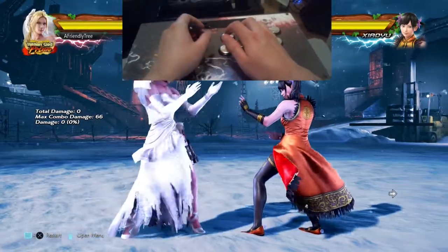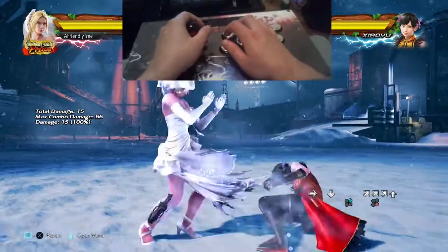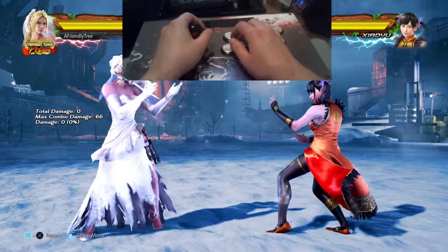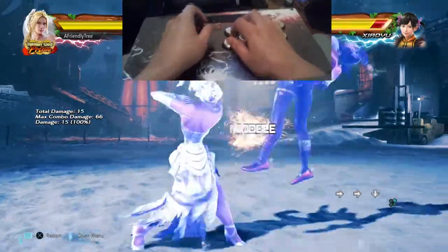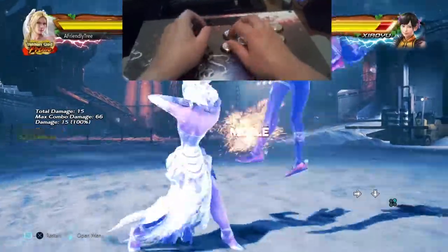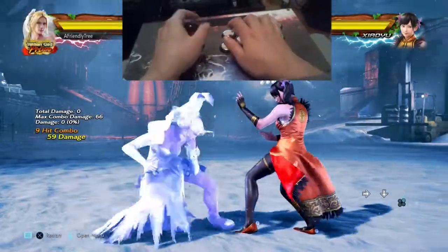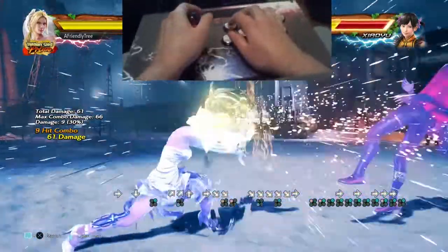Off a while standing two, you're not going to be able to get an up forward four - you don't recover fast enough and they don't get launched high enough. In this case, what I'm going to suggest is you omit the up forward four and just go straight for the up forward three, doing the same combos as before: up forward three, down forward one, down forward three two, forward while standing one, one plus two.